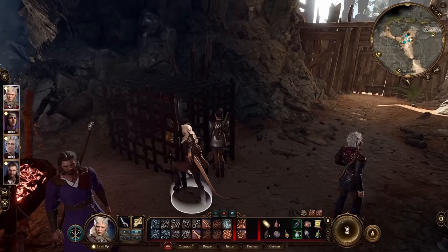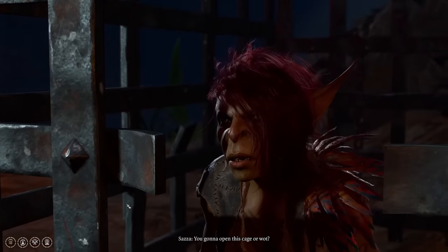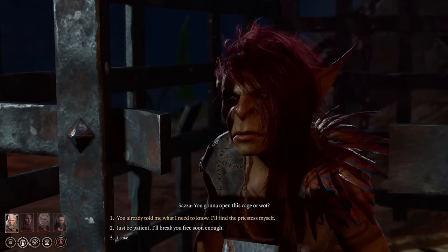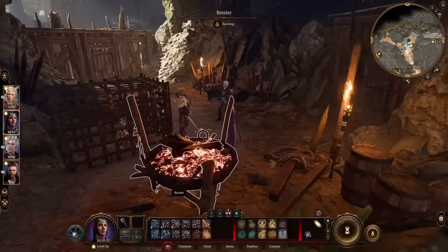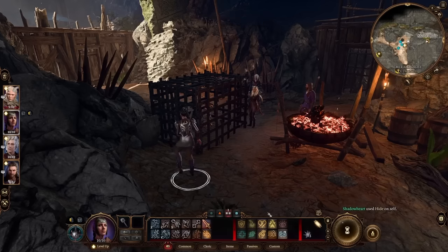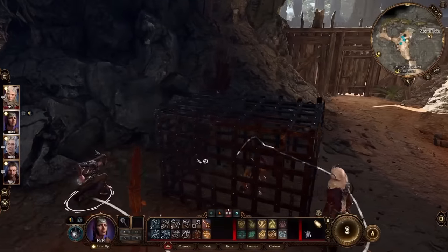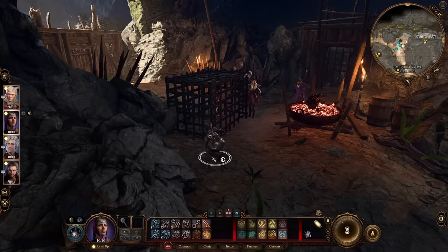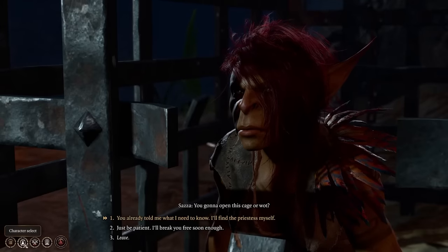This next one has to do with the functionality of the game when you're inside a conversation with someone. You may not have noticed that you can actually change the character you're controlling while another character is in dialogue. So I can switch over to another character and while those two are talking, I can move this character over here and crouch — if they weren't in a cage, I could try to pickpocket them. If the conversation's not going well and you feel like you're about to fail a dice roll and it's going to turn into a fight, you don't have to just stand there with all your characters grouped up.